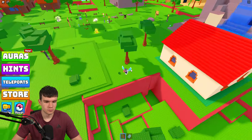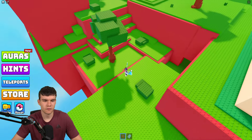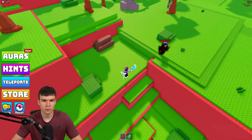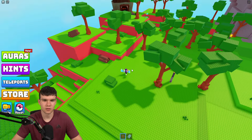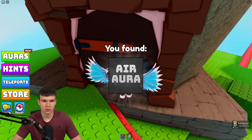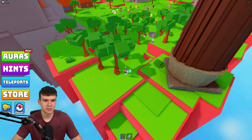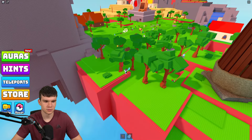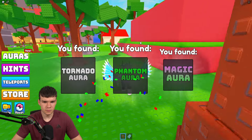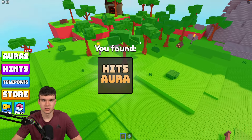Let's come down here — nothing in there. I'm sure there'll be something added in the future. Let me look around — nothing over there either. But I've spotted some more: we'll clean up this one over here. Then we get the tornado aura, the phantom aura, the magic aura, and the hits aura — all in that area.